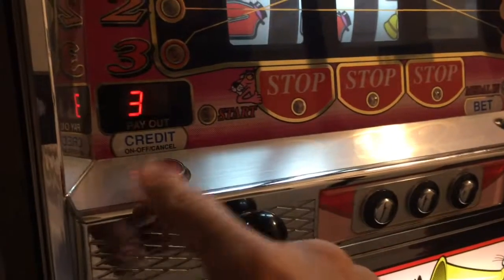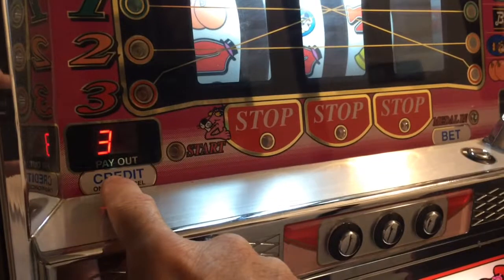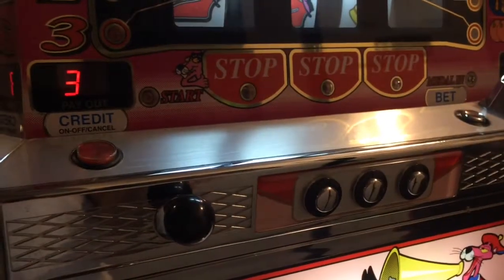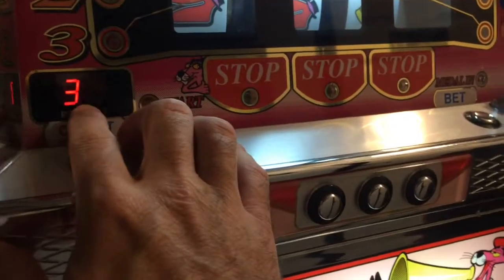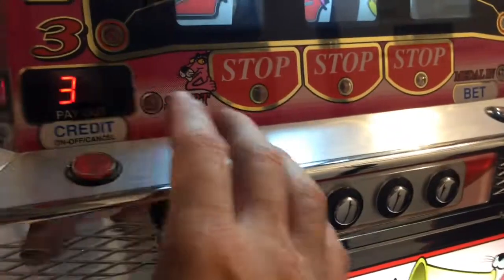If you go back to the front of the door, the area where it normally shows your payout and your credit now has a number in it. That number is the odds setting. If you have your manual, it will give you the breakdown of the different odds — it varies by machine. It defaults to three, which is the medium setting, unless it's been changed previously.